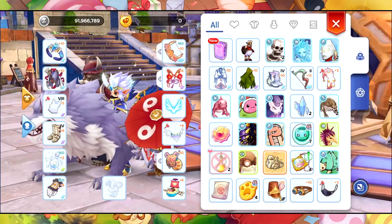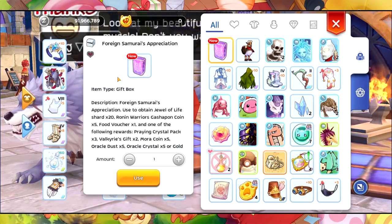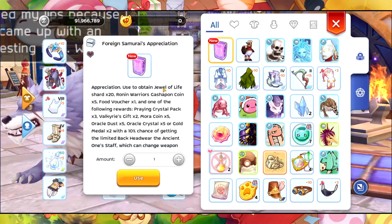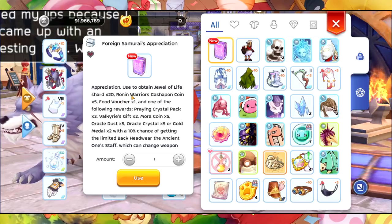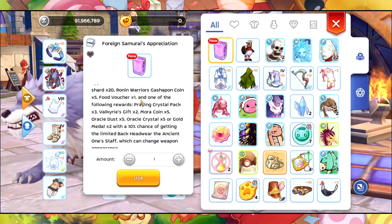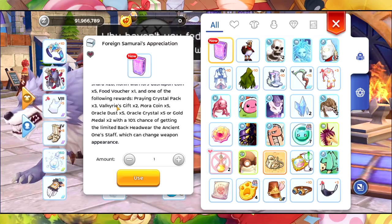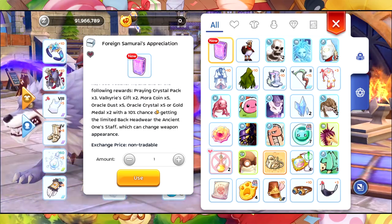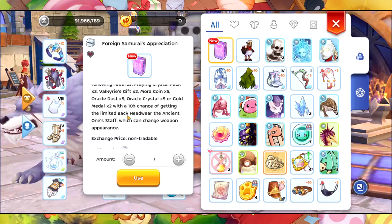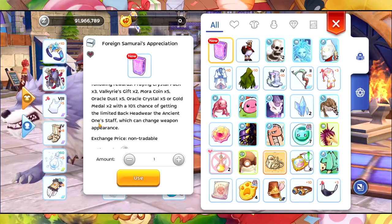After completing the Warrior of Flames test, you will receive a Foreign Samurai Appreciation box. Inside we receive a Jewel of Life Shard, our Ronin Warrior's Gashapon Coin (five), and a food voucher. One of the following rewards is also included: Ring Card Back, Valkyrie's Gift, Pamora Coin, Oracle Dash, Oracle Pistol, Gold Medal — and then a 10% chance of getting the limited back headwear of the Ancient Wand Staff.